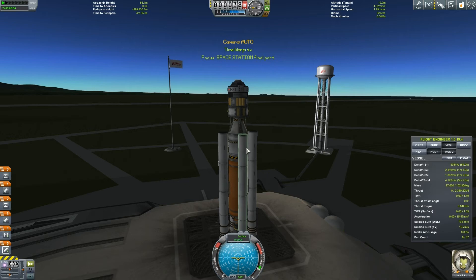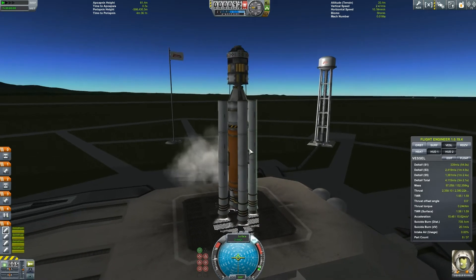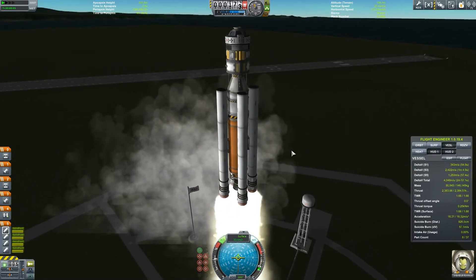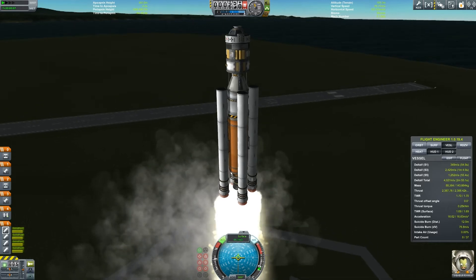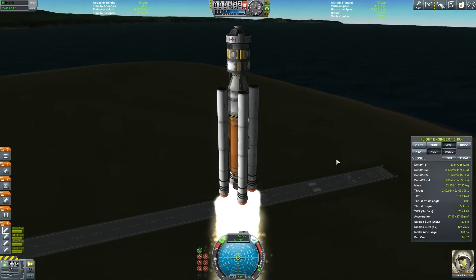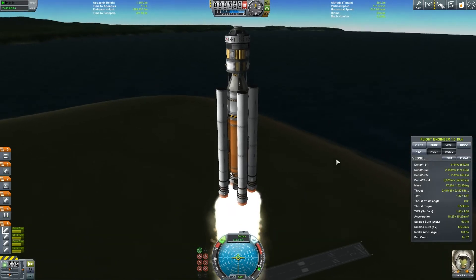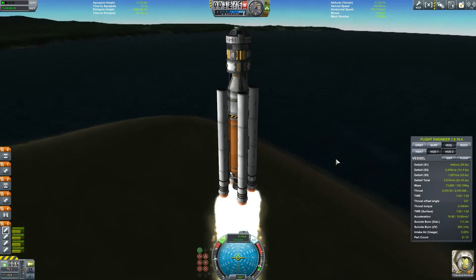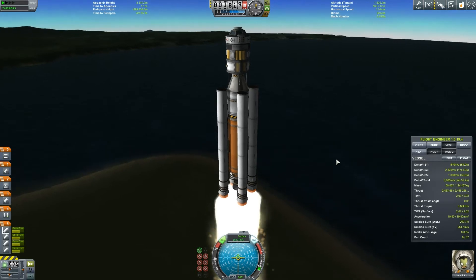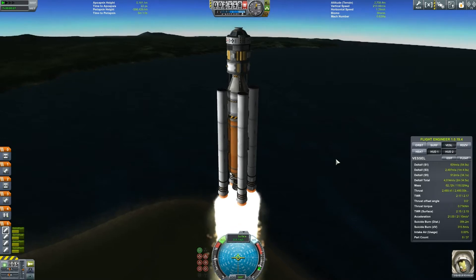Stage two of launching our rocket back up to the ISS. Hopefully this time it will go fine. I'm really excited to be building this space station because, one, it will give me the ability to generate loads of science using the mobile processing lab — that's attached to it. So I've got some Kerbals up there, and some scientists are going to be generating some science for me. How much they get I have no clue, but it sounds like a cool thing to do.